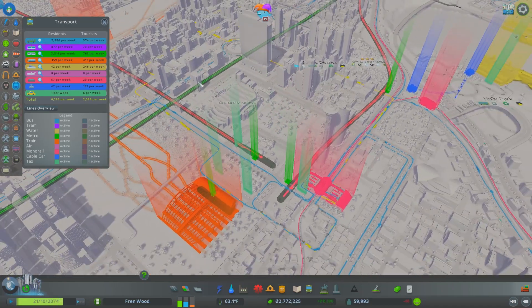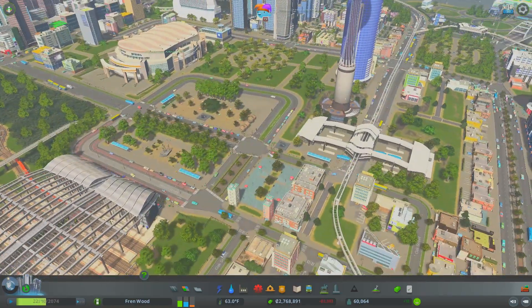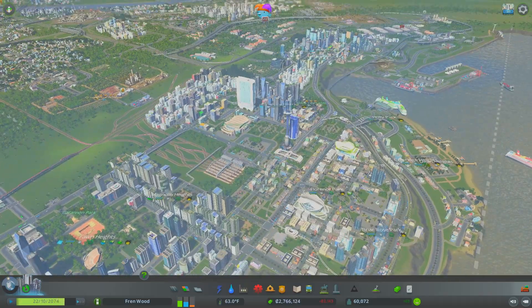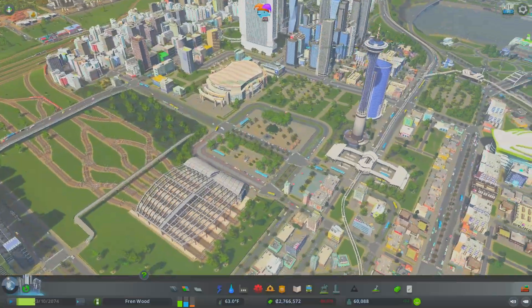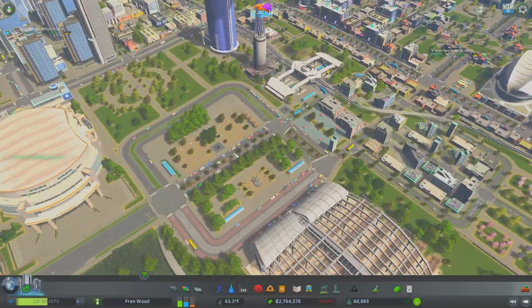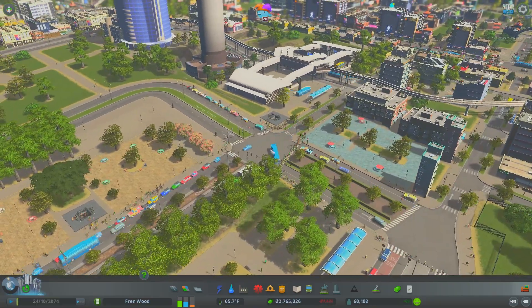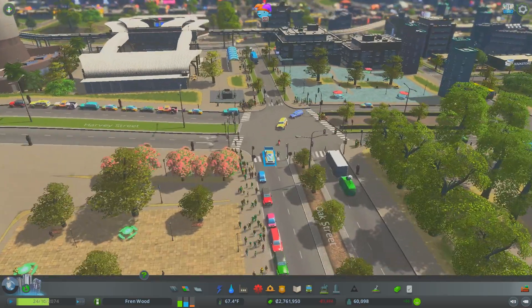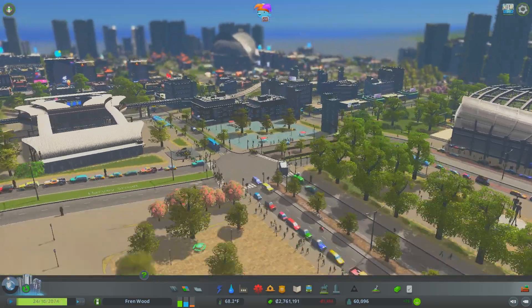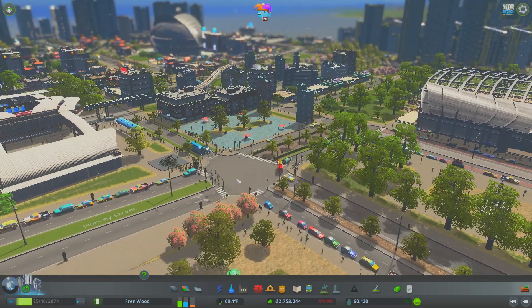I'll just pop on the overlay so you can see everything converges on this point. We have rail lines, metro, monorails, and bus lines that all converge on this central point, and then from there they disperse throughout the city. So I'm going to go over how you can build this, and if you like it don't forget to leave a like. I'm going to cut now into an empty map and we'll go over how you can build this.